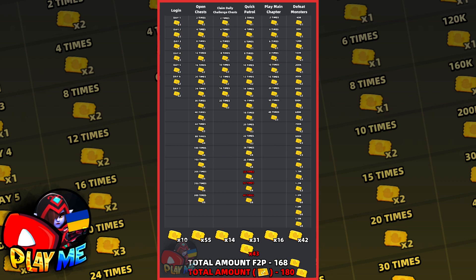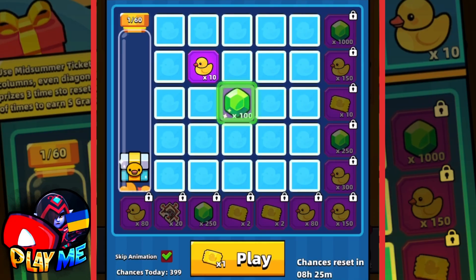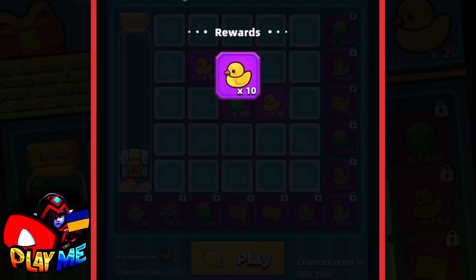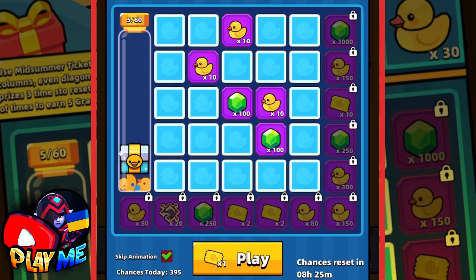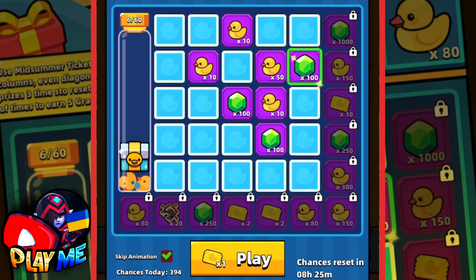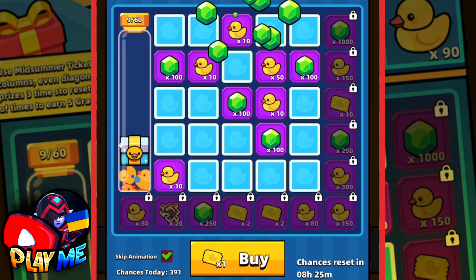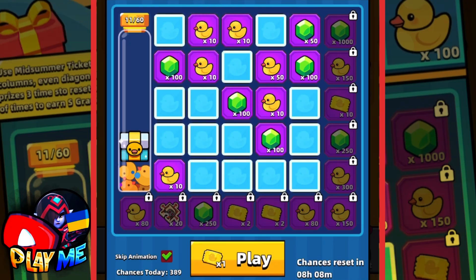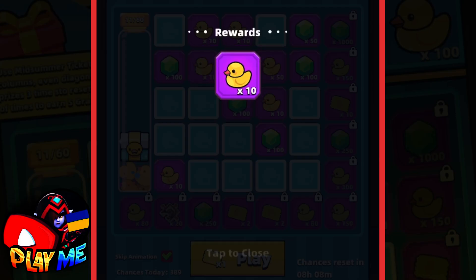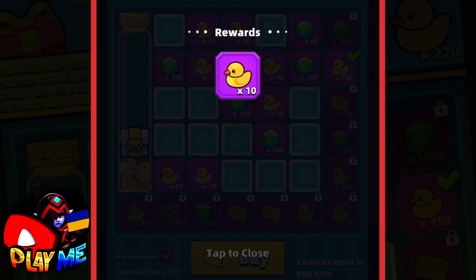Let's play the lottery and try to get top rewards. I got 10 ducklings, 100 gems, again ducklings, and again gems — 200 gems so far. Not bad guys, but not many ducklings. I haven't bought my epic tech parts yet, so we need 600 ducklings. More gems, more ducklings — yes, 150 ducklings! We're getting closer to 600.